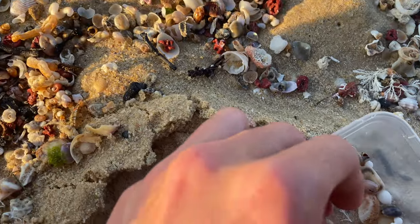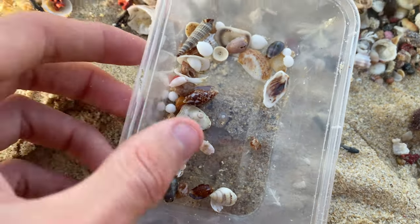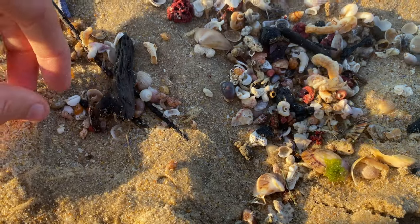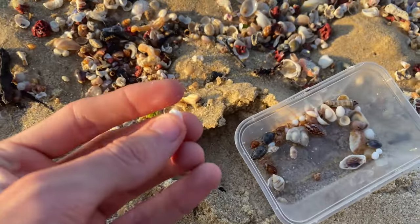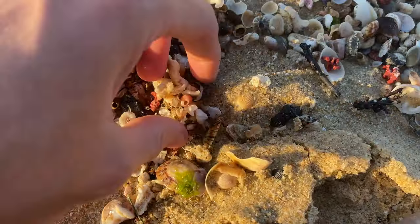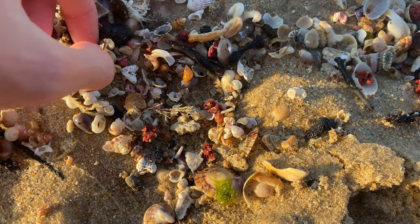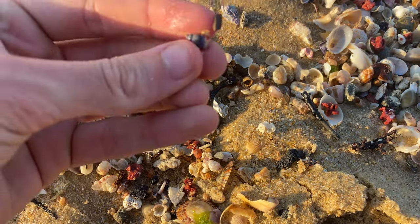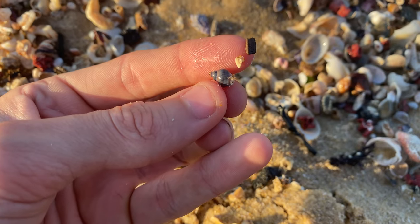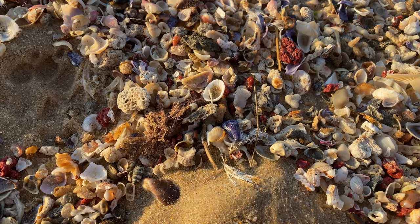Stoked on that — drop a like for that! This is what we got so far: two wentle traps, a lot of bean carries and a lot of pheasant shells. This is awesome, I'm loving it today. Got a bean carry — no one else is showing, so everything's for me I guess. Look at that pheasant shell — it's pretty cool. I don't think I've ever found one with a texture like that; usually they're shiny.